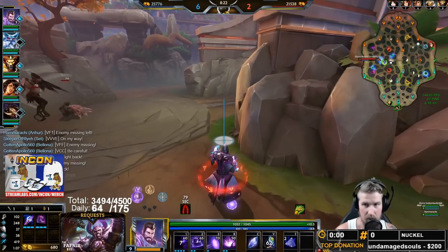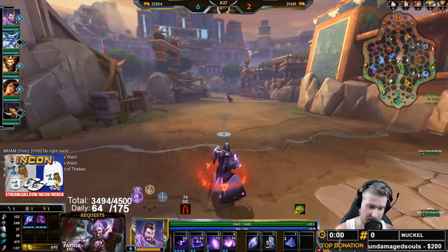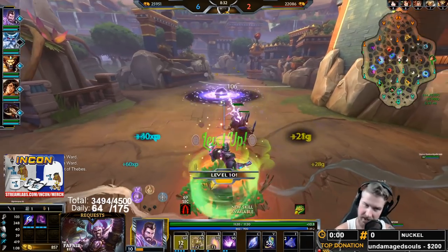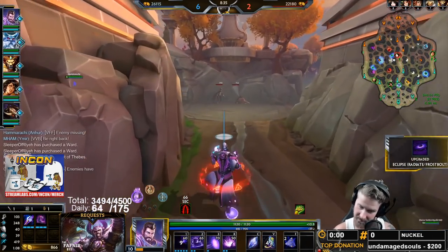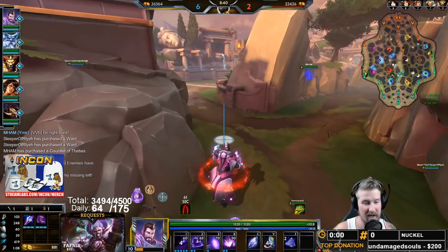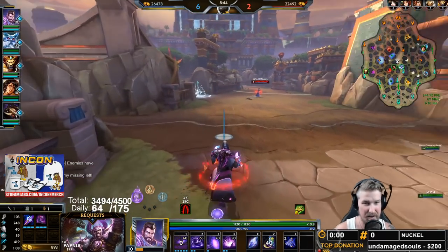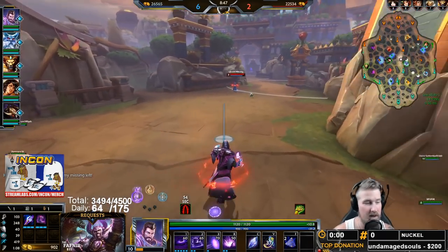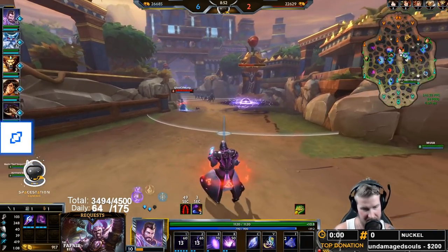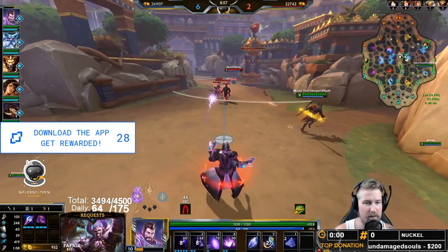Boomba's Hammer is fun on Merlin because when you use an ability the next auto attack does bonus damage. That means our bonus damage from Boomba's is going to be proccing with the bonus damage from our passive, and if we get a Polynomicon on top of that we get a poly proc on top of our passive proc on top of a Boomba's proc. You can get a lot of damage out if you have room in the build for poly - though not every build is going to have room for it.